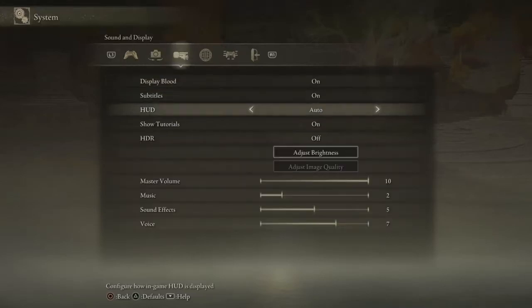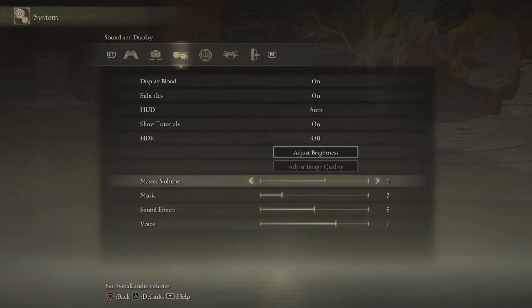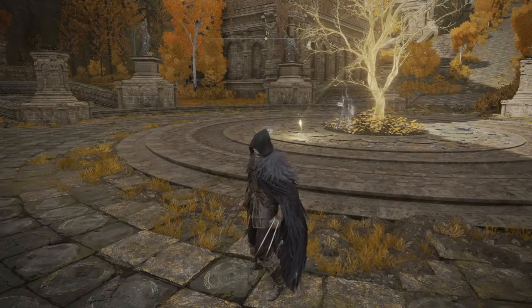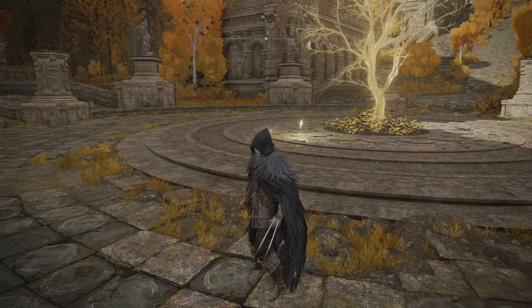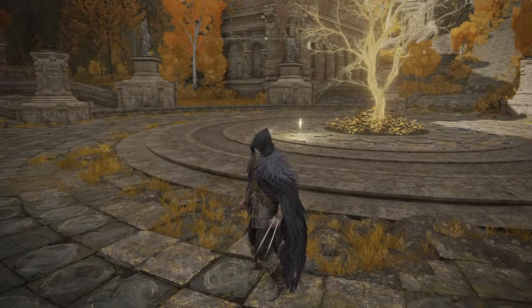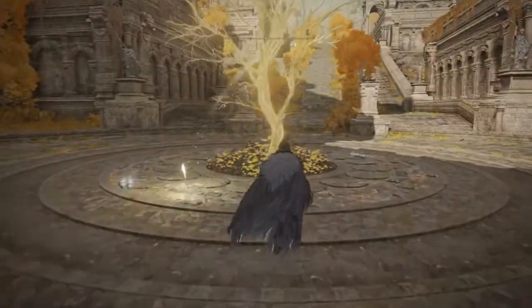Hello and welcome to today's video. Today I'll be bringing you a quick guide on how to get the Godskin Prayer Book and the God Slayer Seal. These are some very good incantation-based items. Especially early on, the God Slayer Seal is a piece of equipment — like a weapon you can equip — to boost the power of any black flame incantations you use.